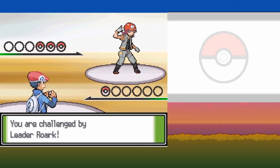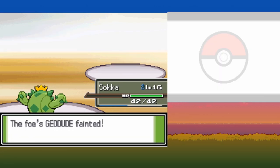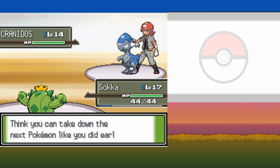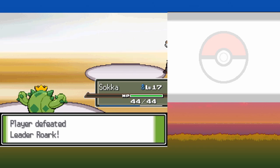Roark has three Rock type Pokemon. Geodude is first and I set up with Growth — Absorb can one-shot Geodude and Onix, but Cranidos is a bit bulkier. We tried learning Sand Attack at level 17, which lowers accuracy, but we're too slow for it to be useful. I misclicked Poison Sting against Cranidos but it didn't even matter, as two Absorbs were enough to take it down.